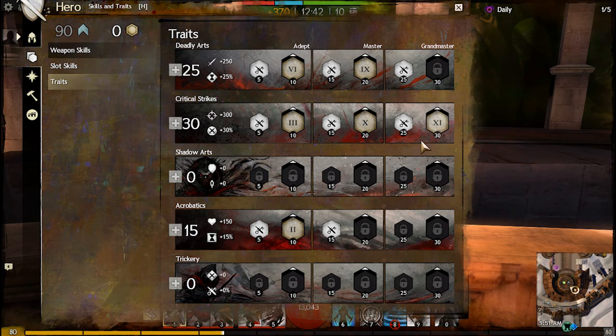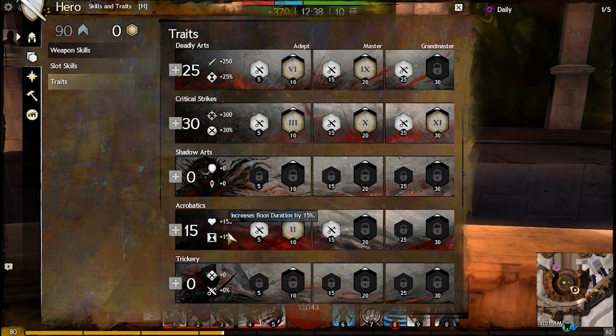On to my last 15 points in Acrobatics. I take these because they allow me to dodge more and have a bit of survivability. My first two traits allow me to give myself Swiftness and Might whenever I dodge, while my third trait here is what allows me to dodge 3 times in a row. For this build, your only survivability is your mobility. If you intend to stand in place and DPS, I'd recommend taking the easier route of a dual pistols build.